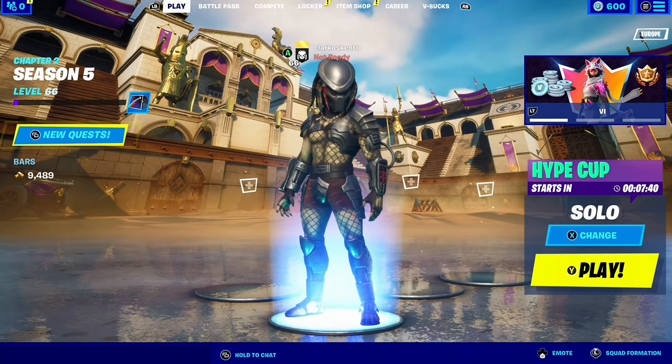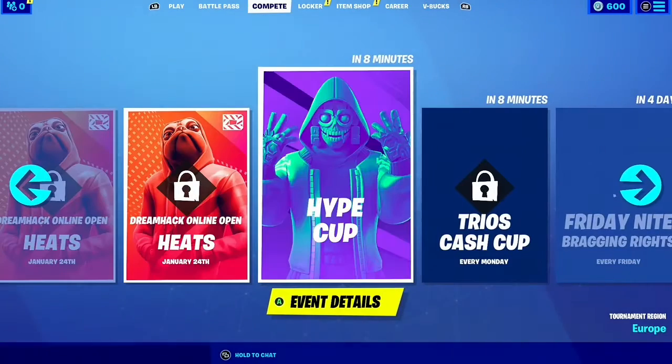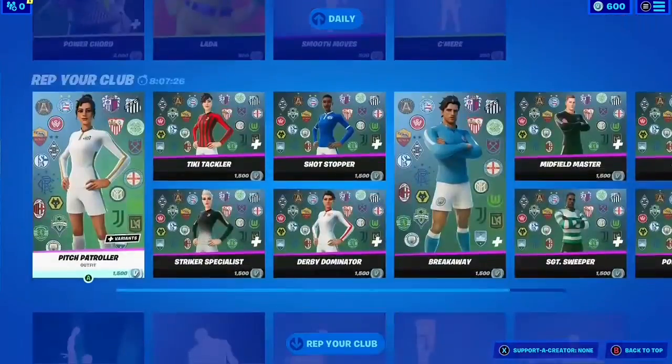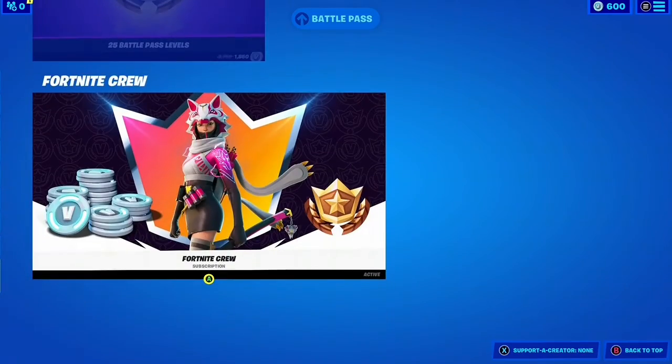Drop some comments as well. Let's just go through my accounts here, so let's go straight into the item shop — wait for this to load up. All right, let's just go and scroll down to the bottom here, quickly go to the crew pack. There it is, let's have a quick look.